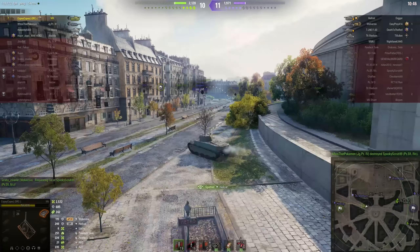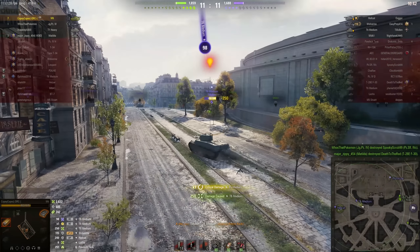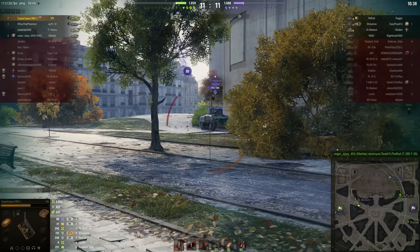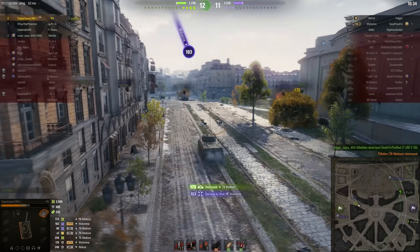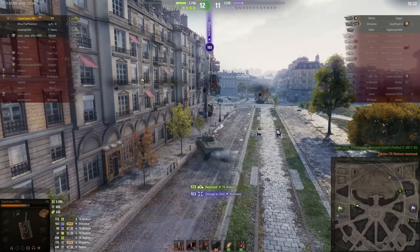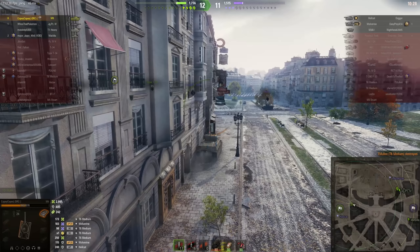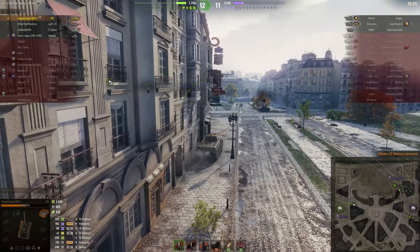He knows there's a Wolverine and a Hellcat out there. The previous T6 medium was completely incapable of taking the hint, but he's going to take it out, no problem. And there's the Radley Walters medal — eight kills! He took a hit from the Wolverine though, so he ducks in close to the wall. Where did the Hellcat go?